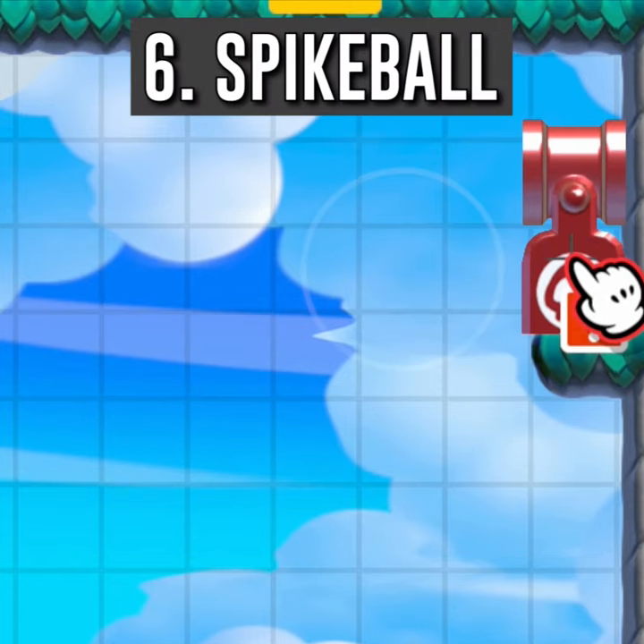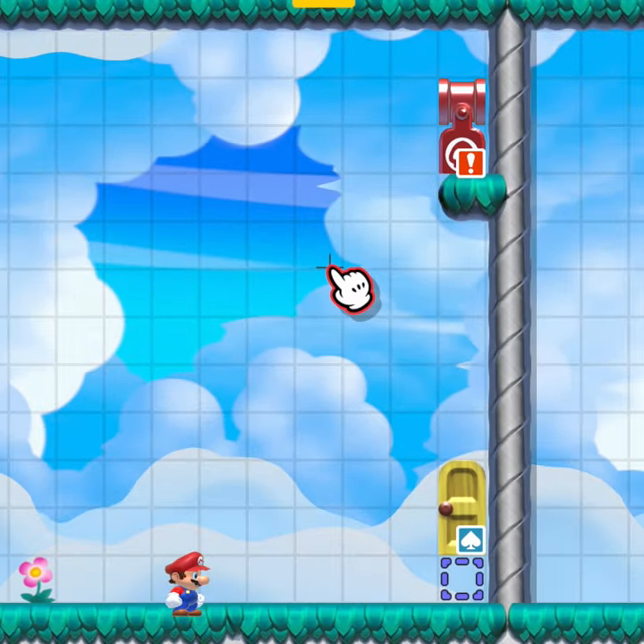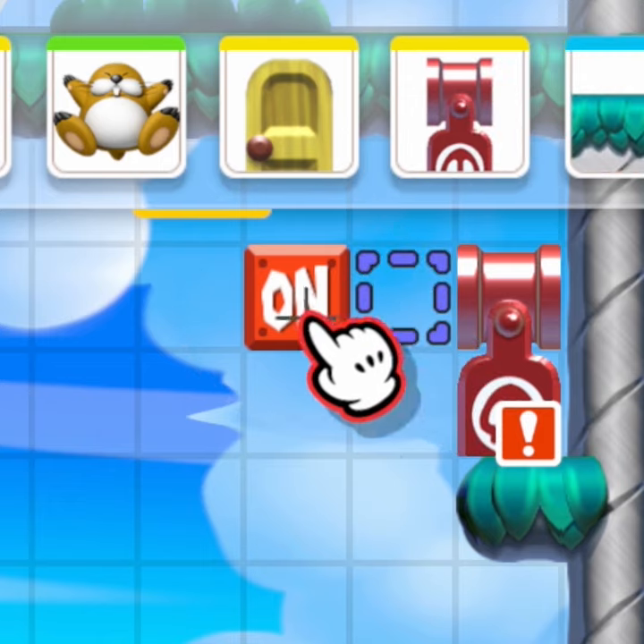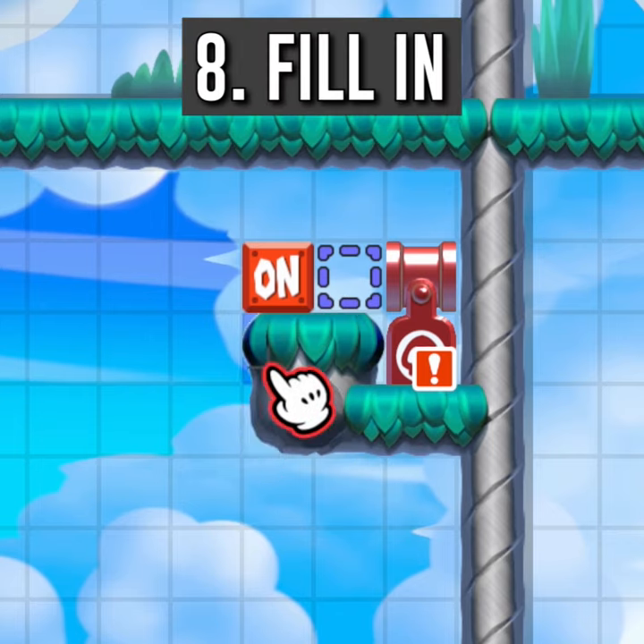Place a spike ball inside the bullet blaster. To the left of the blaster, place an on-off switch and a blue dotted line block. Fill in the empty space with ground blocks.